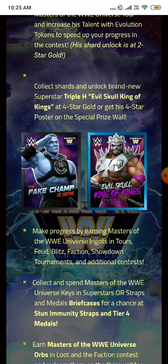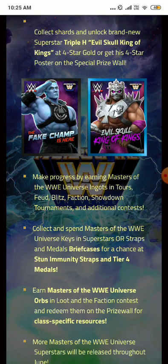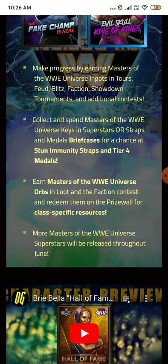Make progress by earning Masters of WWE Universe ingots and Taurus rewards through faction tournaments, faction showdowns, and additional contests. You can collect keys which can give you stunning immunity straps and total tier 4 medals. This time the orbs are Masters of WWE Universe opt-in loot from the faction contest, and you can redeem them in the prize wall.